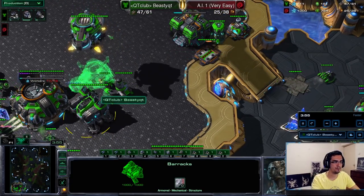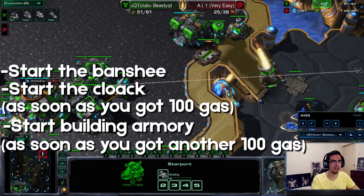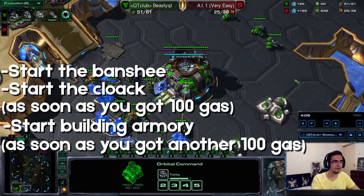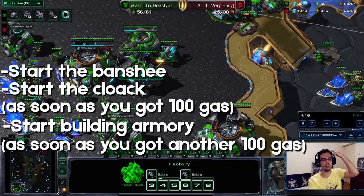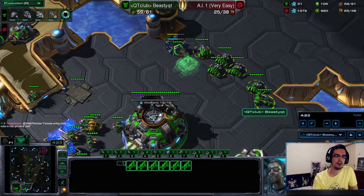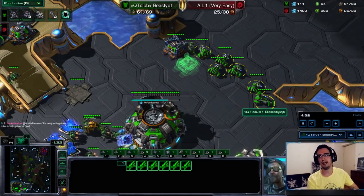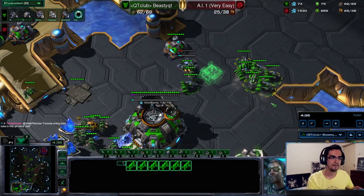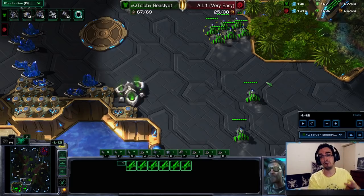Once the starport finishes, you swap it to the tech lab and start a banshee. Whenever you have 100 gas, pop that into cloak as well. You don't need the extra gases yet because you're going bio. Keep producing hellions, and with the next 100 gas after you start a banshee and cloak, make an armory. The reason I really like this build is not only are you super economic, but you also have the chance to kill the Zerg or do a lot of harassment. Even if your harassment fails and all your hellbats die, you still have three CCs. Most Zergs will be used to the two-base variation and think they're ahead, but even if you force them to make units, it's way better for you because you're pumping from three CC the whole time and the Zerg had to cut drones.